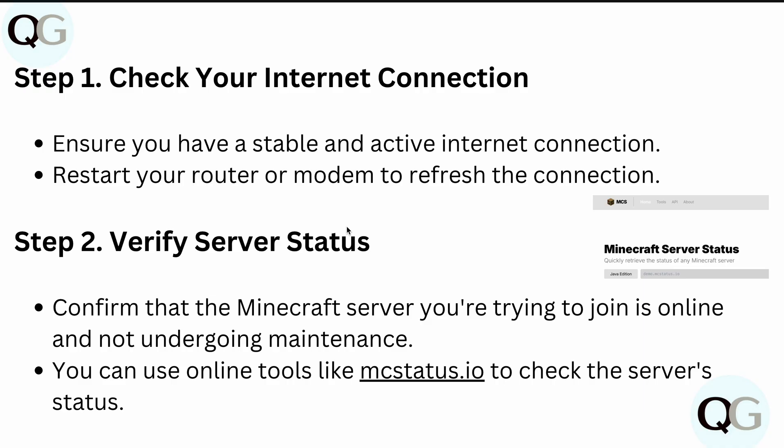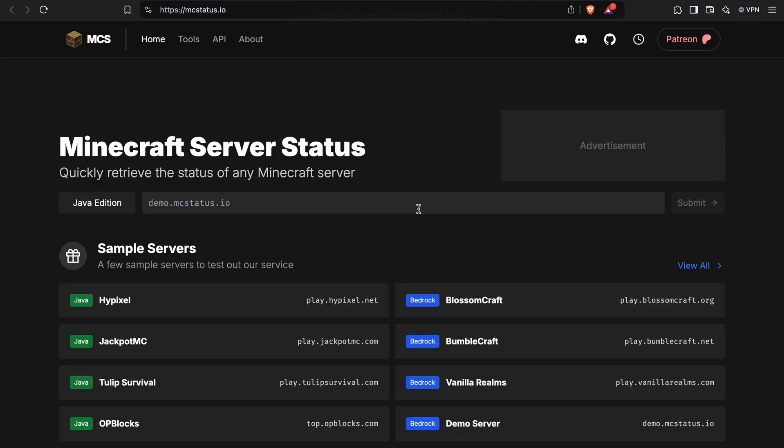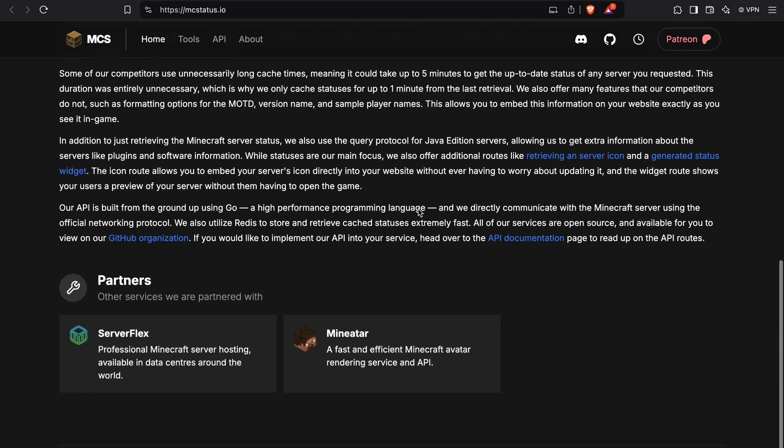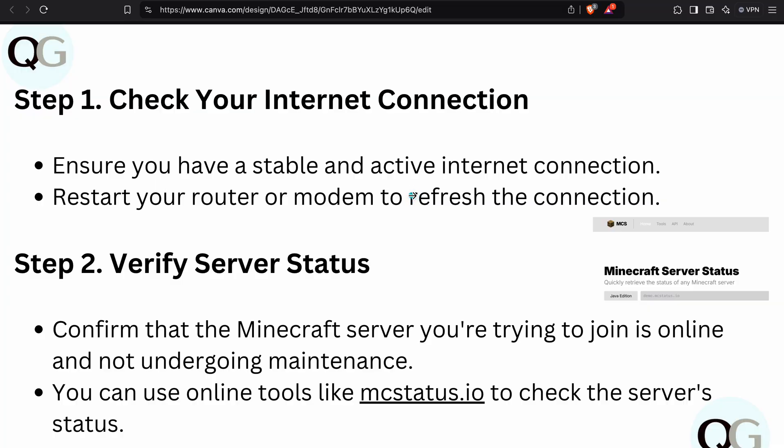Also verify your server status. Confirm that the Minecraft server you are trying to join is online and not undergoing any maintenance. You can use online tools to check the server status. If there are no issues, it will show none; otherwise you can check and make sure you are not using the server while it is under maintenance.